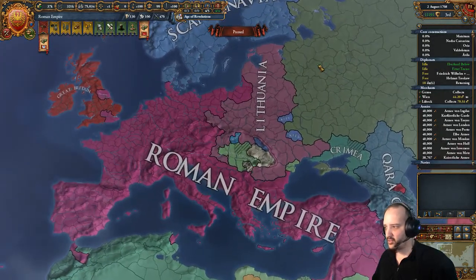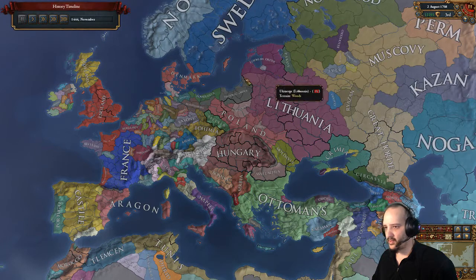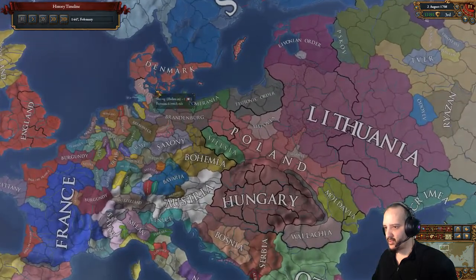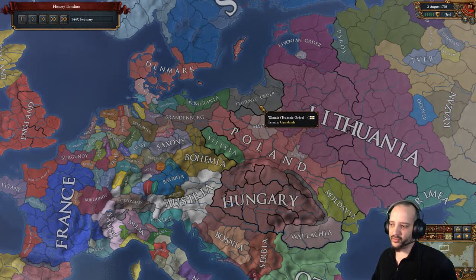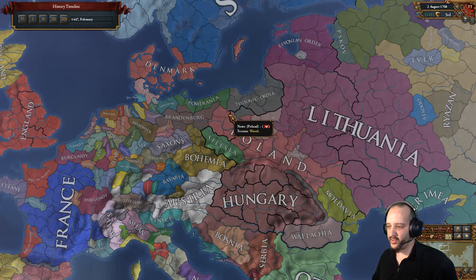Let's get into it - timelapse. We start as Brandenburg. One big thing happened early: for those who've played Brandenburg a few times, you'll know that the Teutonic Order starts with Neumark, but you eventually get an event where they'll sell you Neumark for 100 ducats. This can take a while, and because the Teutonic Order is on a timer due to the Danzig event, it might just not happen. In this game it happened as soon as I paused - the 12th of November 1444 - so pretty lucky.